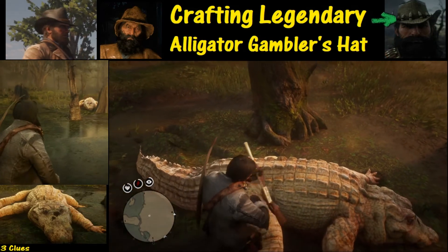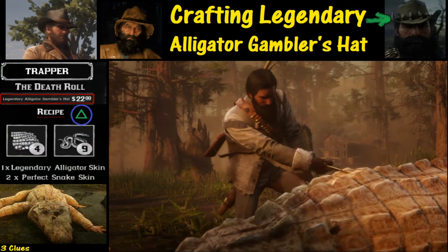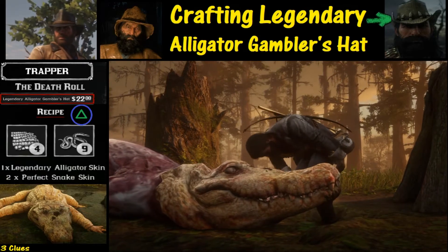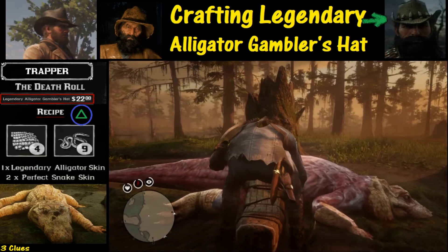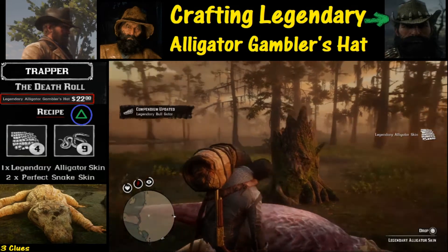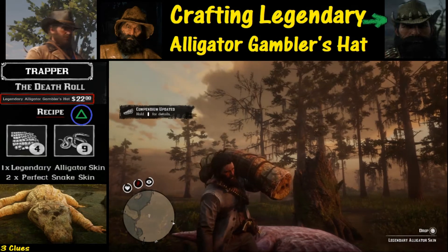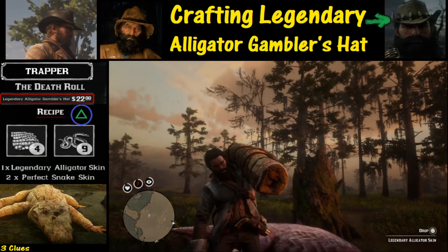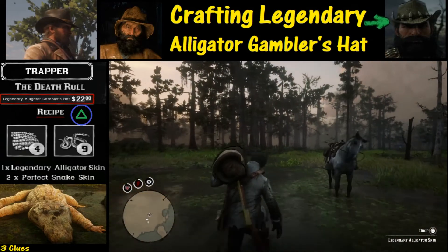We are going to need to skin it to get it to the trapper. We're going to hold down the triangle button to go ahead and skin it. This is a big beast, so you're going to want to have a big horse with you. You can put this big pelt or skin on the horse. Alternatively, you could carry it to a trapper if you wanted to, but it's a lot faster to do it by horse.